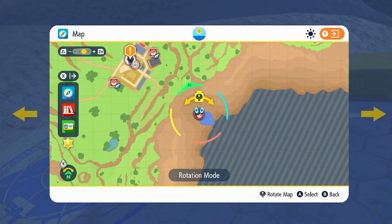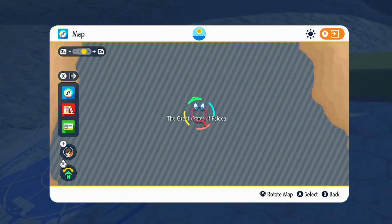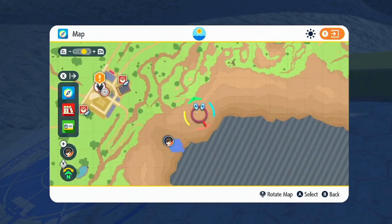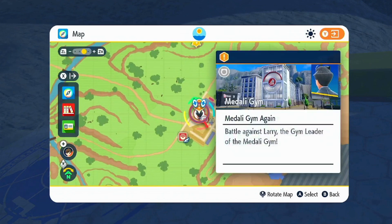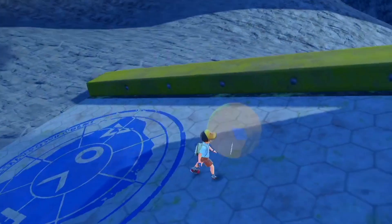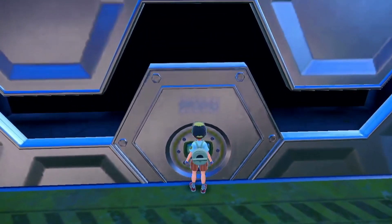I'm going to show you how to get the Paldean form Sandy Shocks. First, you need to be at the Great Crater of Paldea — only available in the late game once you've completed the storyline. It's near the Medali gym, so we're going to go to Research Station Number Two.